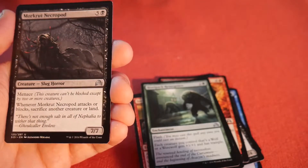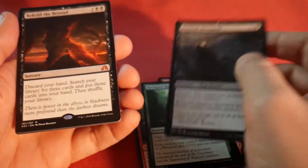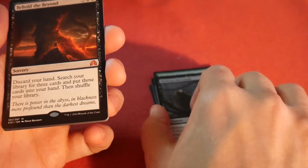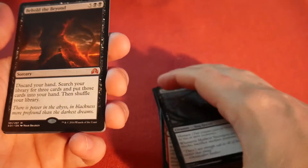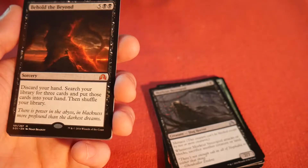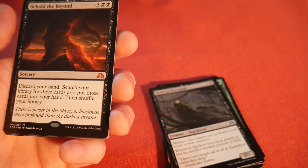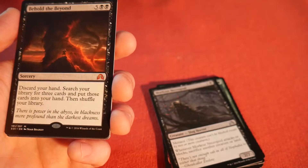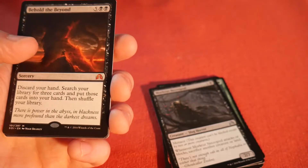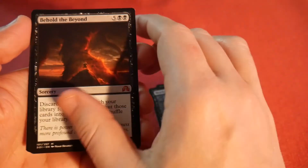It's big — I don't know if it's good, but it's big. What's the rare? Oh, it's a mythic! Not a great mythic, but it's a mythic — Behold the Beyond. Discard your hand, search your library for three cards and put those cards into your hand, then shuffle your library. That doesn't sound bad — I bet it's good in EDH. Seven mana is the only problem, but yeah, I'm pretty happy with that mythic.